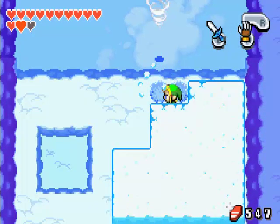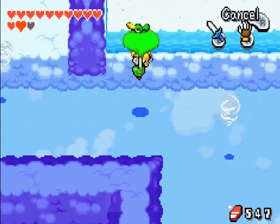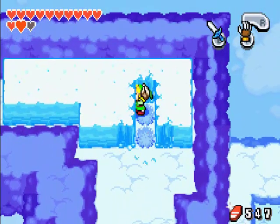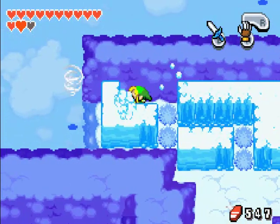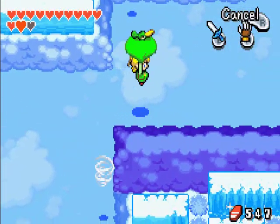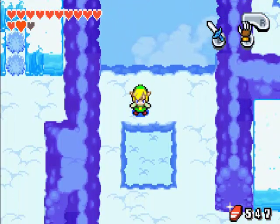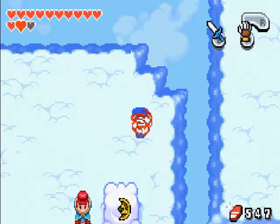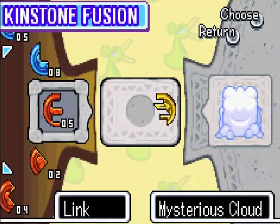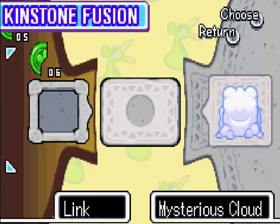Use this whirlwind to get over to the other set of clouds, drop down, then go back right - and this is where we started. There we go, so that's taken care of. That can be quite a pain if you don't know where you're going.